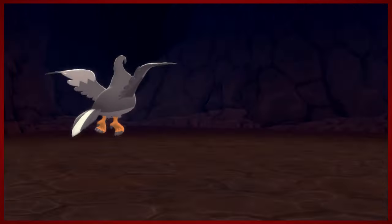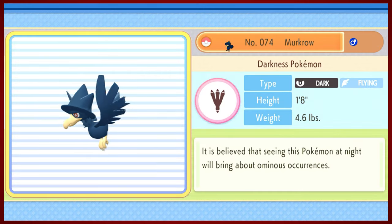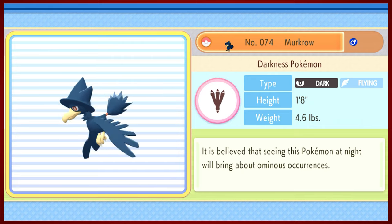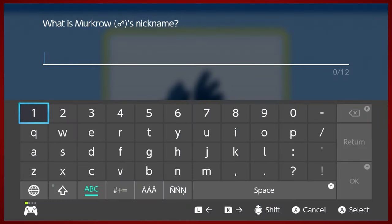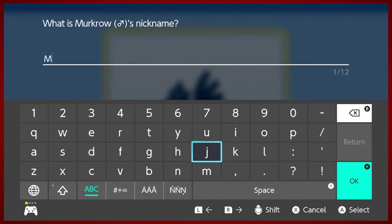We do get experience for catching it. Very cute little sprite - it's got like a witch's broom as a tail and a witch's hat as its hat. Murkrow, the darkest Pokemon: it is believed that seeing this Pokemon at night will bring about ominous occurrences. We are going to name Murkrow Miguel. Miguel the Murkrow will replace Sharon for the time being.